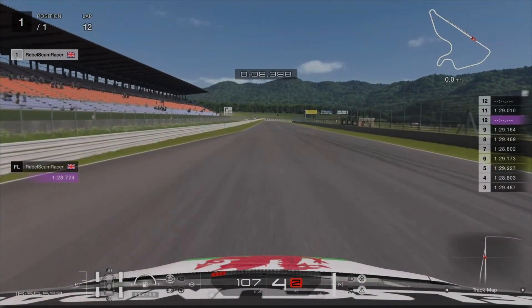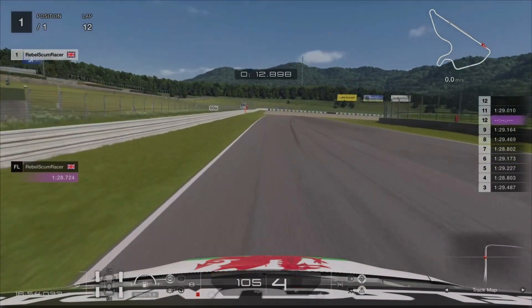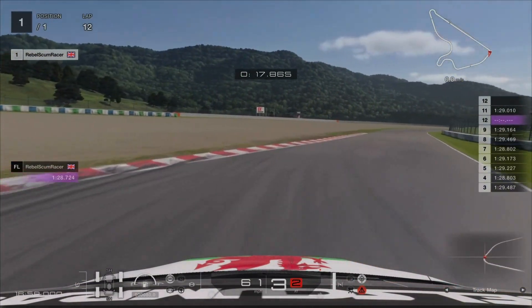For the first corner I use the orange barrier on the left hand side just past the 100 meter marker as my brake reference. With the front of the car just touching the kerb on the right hand side, accelerate through the corner.